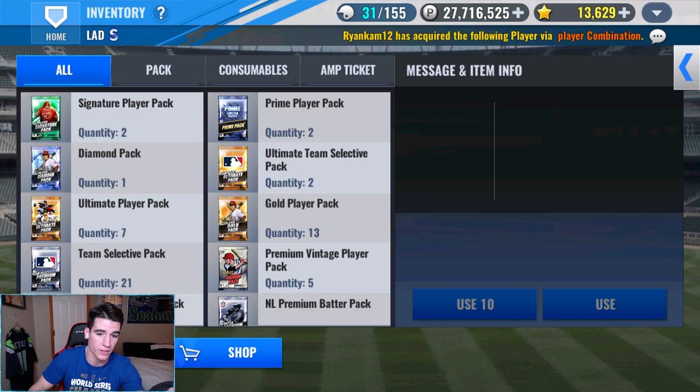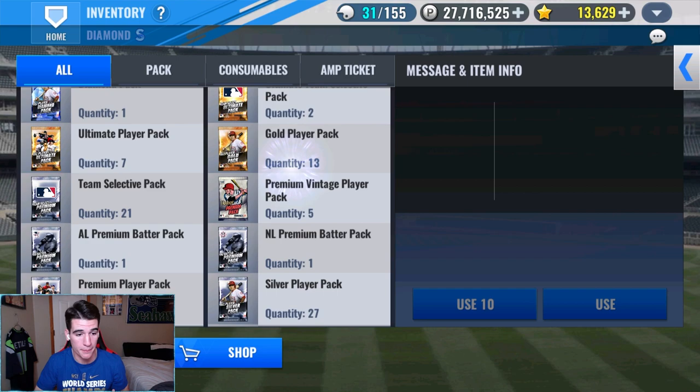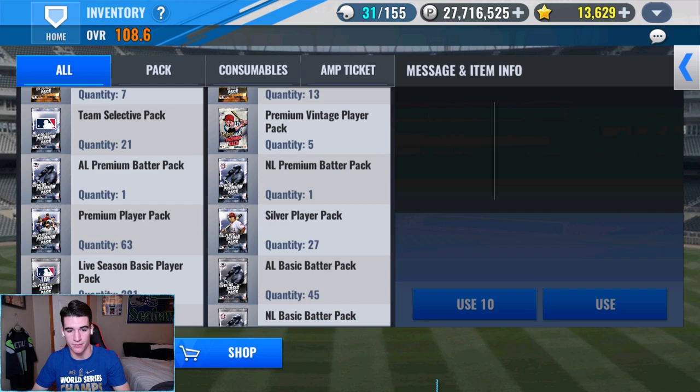We're saving the premium pack for a craft for the team selected diamond, not touching the ultimate team selectives either — that's for a video next week. We will do the ultimate player packs, gold player packs, premium vintages — send your legend luck my way — an ALE premium batter pack, 50 premium player packs saving 13 for next week, and 27 silver player packs.